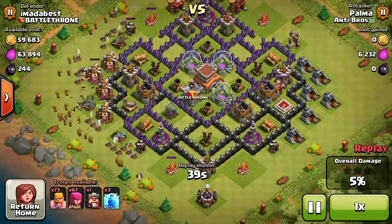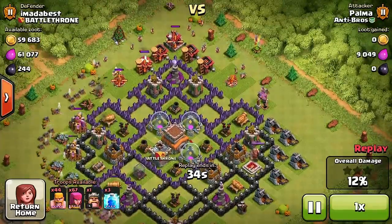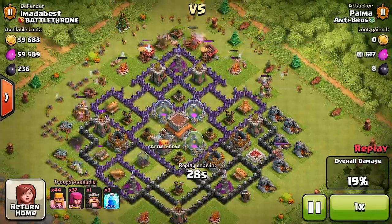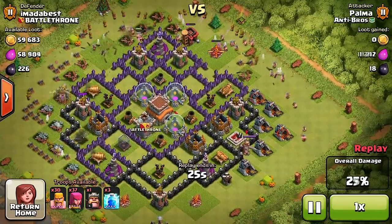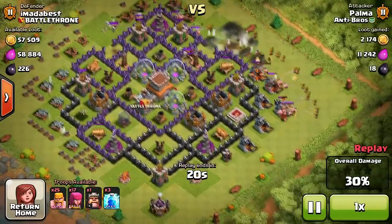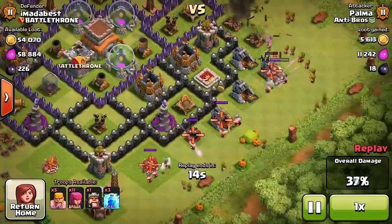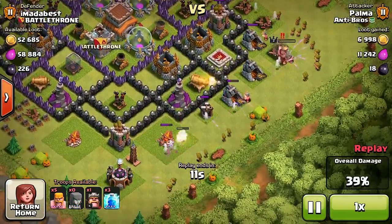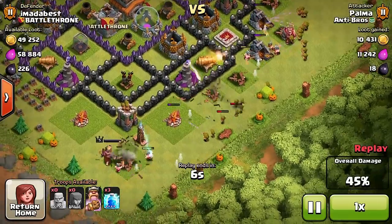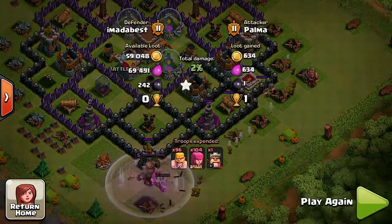This guy came in with a barch technique — a bunch of archers and barbs — and they just took all my resources. This was done with no clan castle troops to protect me, which is probably the main reason he got the 50%. My defenses weren't fully up and running. He got the 50% and that's where I stopped him. If you're in Champions, one star is pretty much all you can hope for.